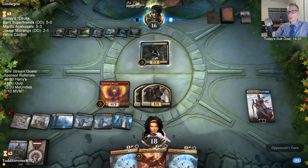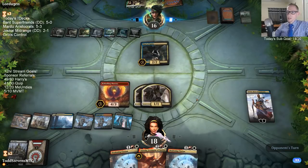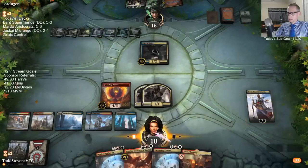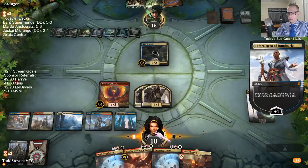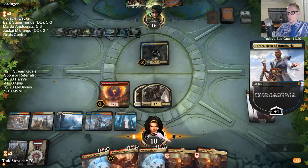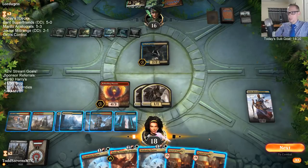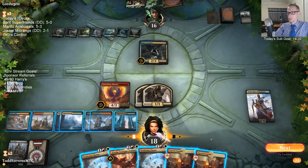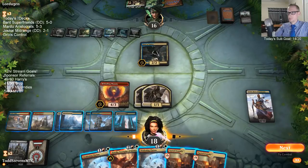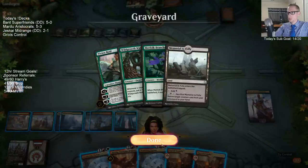Green White Company is not good enough in the current Modern metagame anymore — that's too bad. I'll certainly be playing Arena. I just really like Arena, so yeah, I'll be playing the Arena format — Arena Modern or whatever they're going to call it where the cards will rotate out. Plus it's a brand new format, and brand new formats are always a lot of fun to build around.